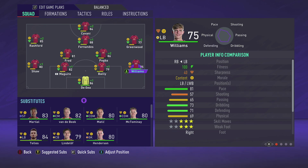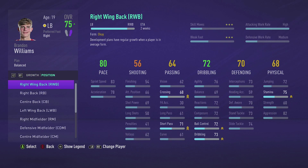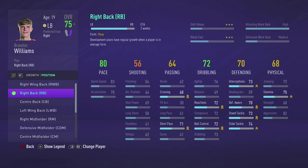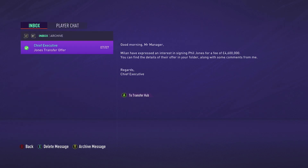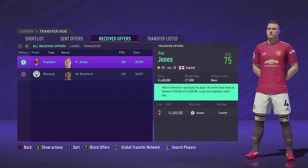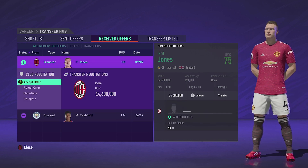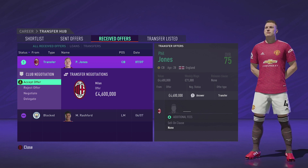Wan-Bissaka is always going to be starting when he's not injured, and we're not rotating. To show you what we're going to do with Williams — go over to right back in his position list, so it can also suit his preferred right foot. That's how we're going to develop the young lad. Oh, look at this — a transfer offer for Phil Jones! Just take it, lads. We've got a huge budget so we're not going to negotiate and risk it falling through. Catch you later, Phil.